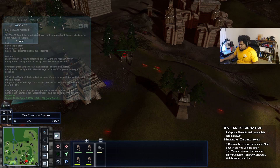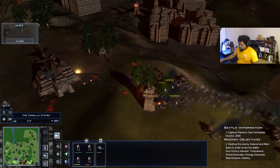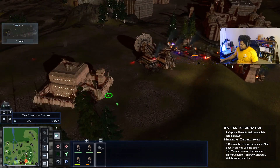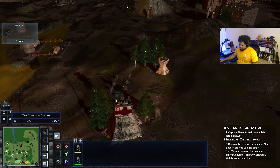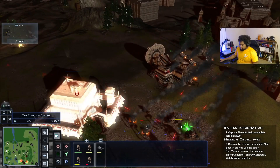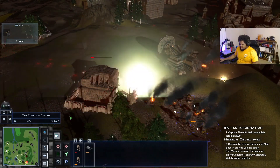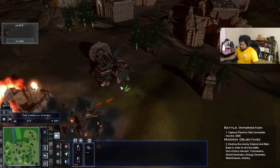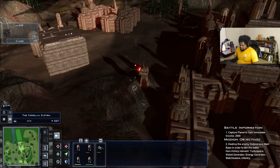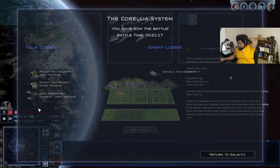Target locked — another TX-130 over there. Weapons activated. We'll wipe them out — just shoot at the base. Forget everything else, destroy the base. All our regiments are dead anyway — let's take out this transport here. We'll wipe them out — victory! Woo-wee, all that for one planet — holy smokes.